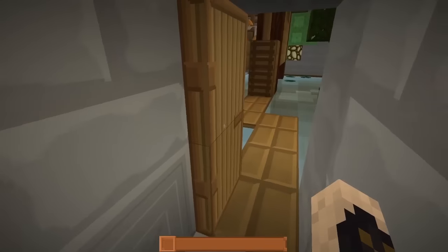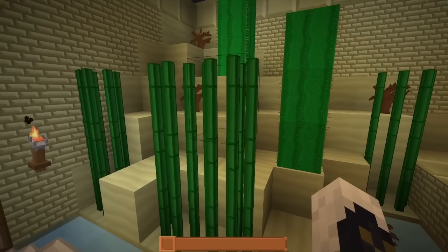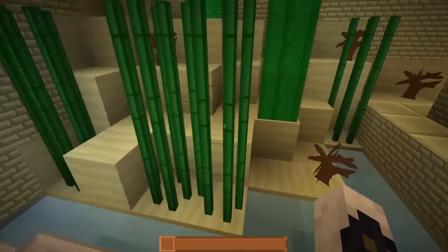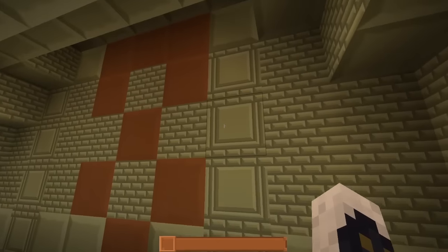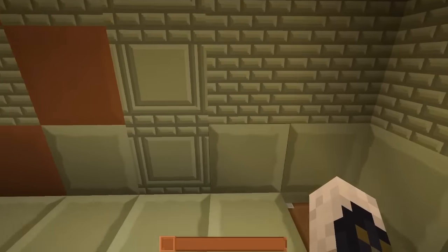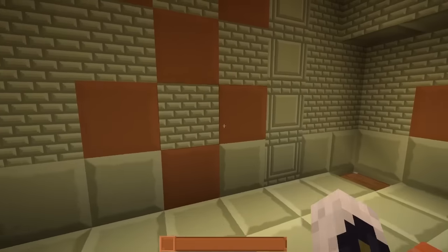Into the desert — we have an updated cactus, and the sugar cane looks quite square. The shading on it definitely makes it look a bit more square than usual. We have the sandstone, and this is exactly what I like to look for: a nice balance between the three types of sandstone blocks. They blend well together, the right colors are on them — it works.